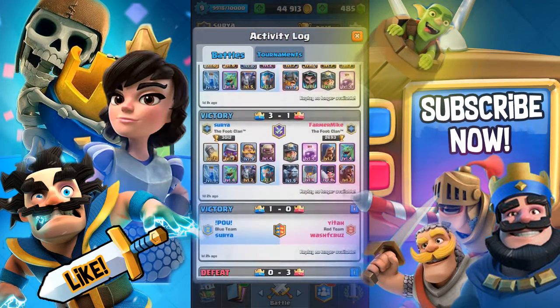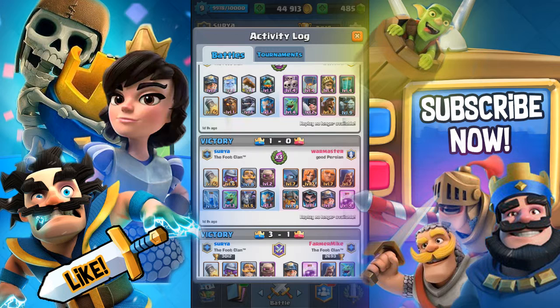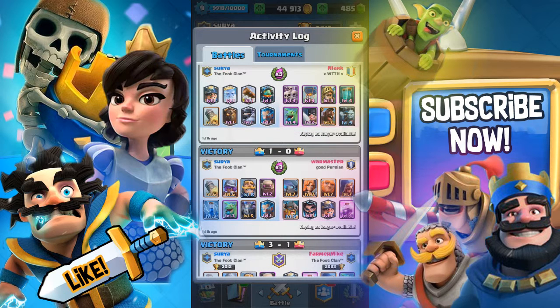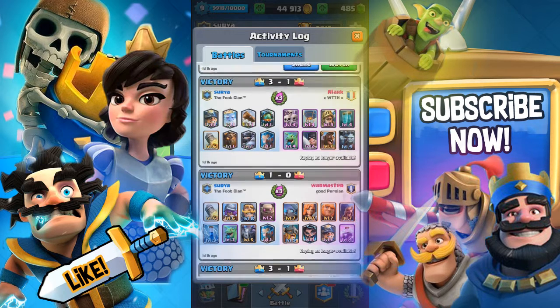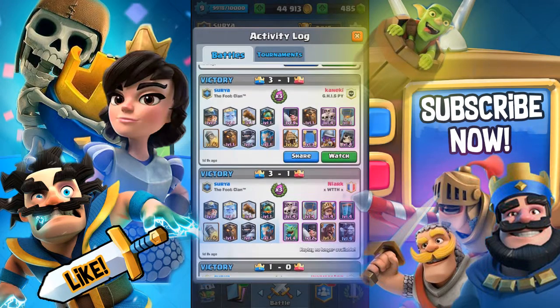I don't have golem deck replays, unfortunately. But here's the strategy: if you don't have a golem, drop all your troops — baby dragon, musketeer, knight, wizard, mega minion — near the king tower first. Then drop in golems repeatedly and make sure the golem is always in front of all the troops. Opponents will have to defend the golem rather than rocket your troops, because the golem alone can take a tower down.